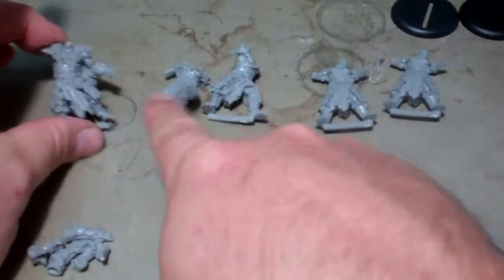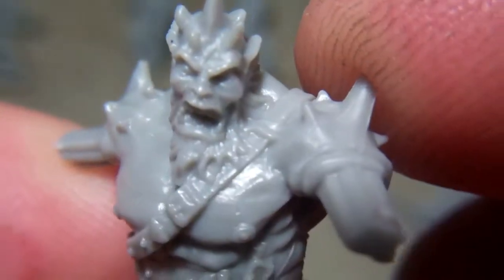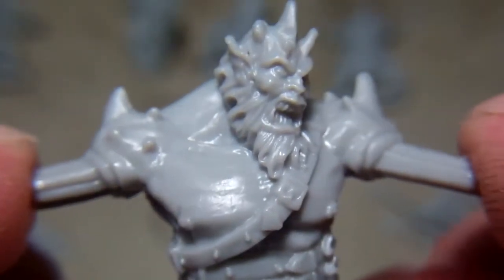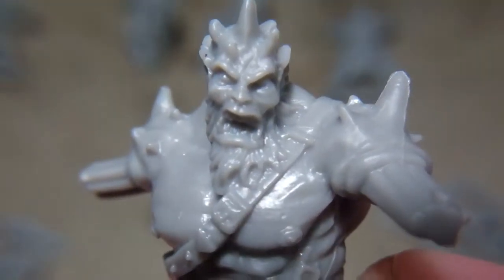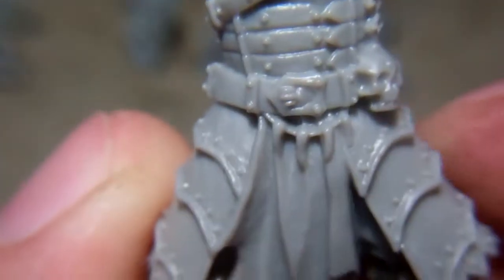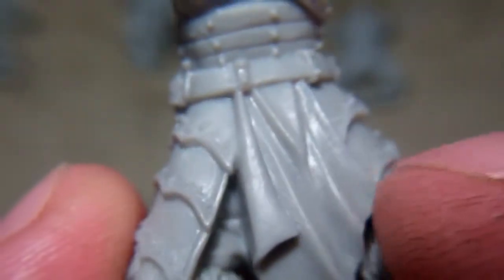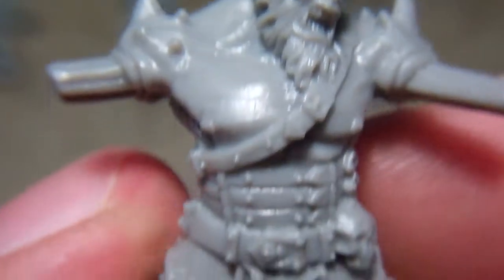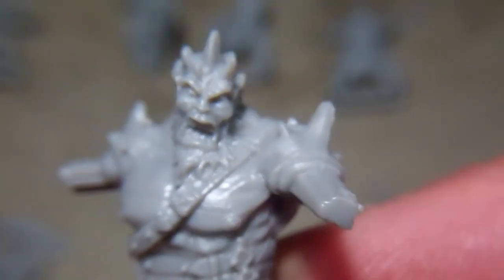You get the leader, two of one type of body, and two of another type of body. These are the guys that have the heads on them — they're pretty complete. It looks like two other key pieces go on them for each of the arms. One arm has a spear, the other has kind of a clenched fist. They have a pretty upset look, kind of bare-chested with some lower armor. I get a feudal Japan samurai feel from them.